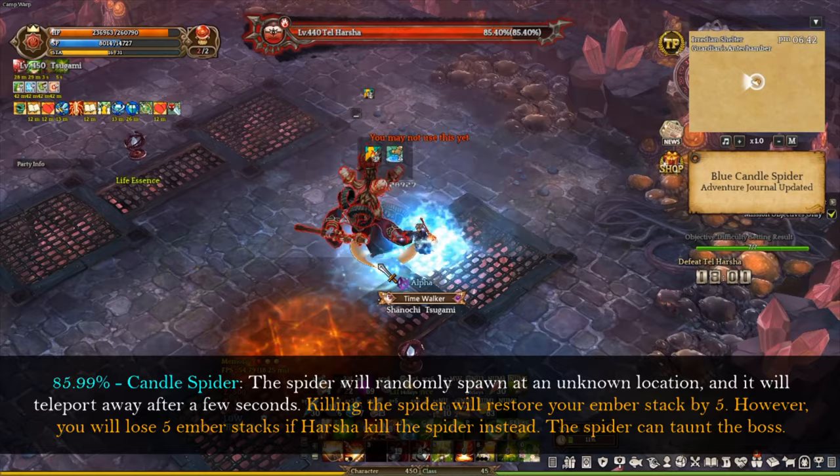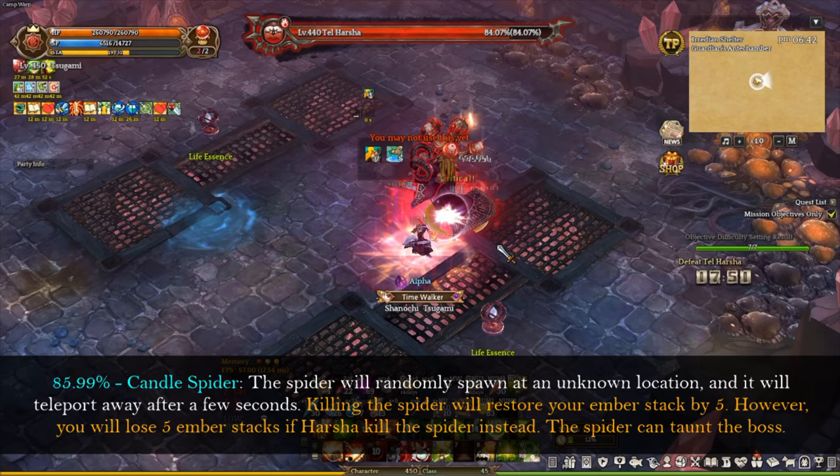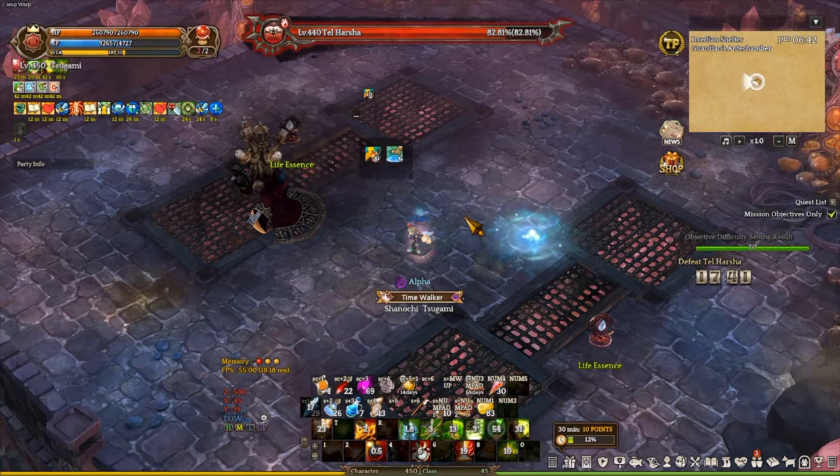The next mechanic is the candle spider. The spider will randomly spawn at an unknown location and will teleport away after a few seconds. Killing the spider will restore your ember stacks by 5. However, you will lose 5 ember stacks if Tar Hashtag kills the spider instead. The spider can also taunt the boss. The spider has a 30-second respawn time, so always make sure to look for the spider and kill it as soon as possible when it spawns.